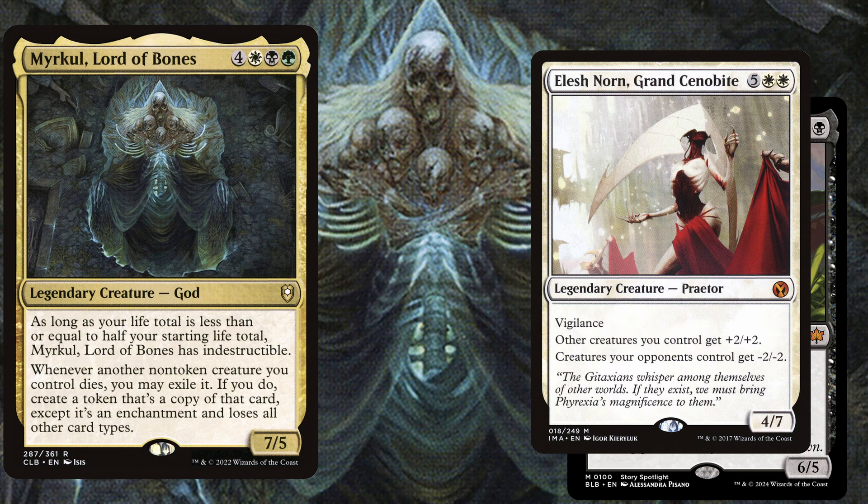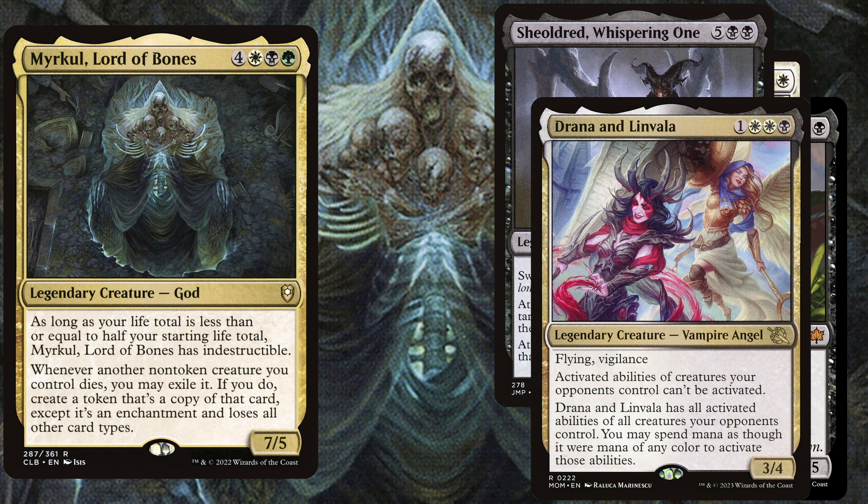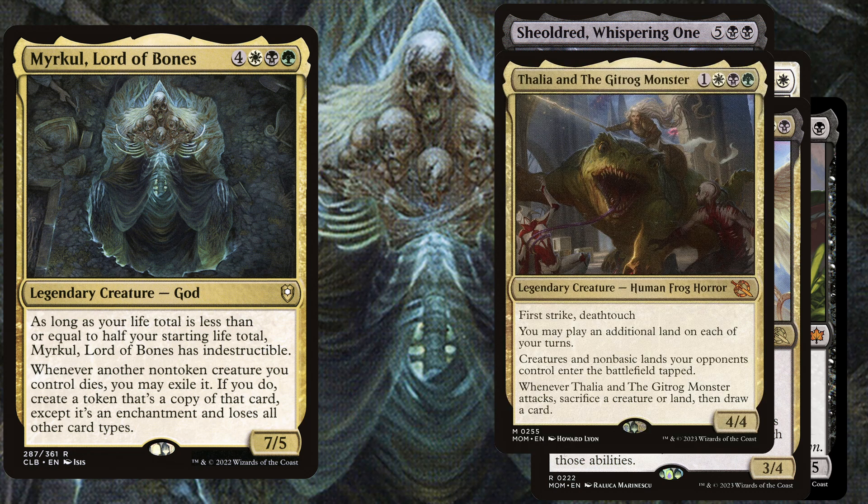To recycle more creatures from our graveyard, we play Sheoldred, Whispering One, a 7-mana 6/6 with Swampwalk. At the beginning of your upkeep, return target creature card from your graveyard to the battlefield. Even more powerful is her other triggered ability: at the beginning of each opponent's upkeep, that player sacrifices a creature, keeping the board in check. Another powerful stax piece is Drana and Linvala, a 4-mana 3/4 with Flying and Vigilance. Activated abilities of creatures your opponents control can't be activated, and Drana and Linvala has all those activated abilities — you may spend mana of any one color to activate them.